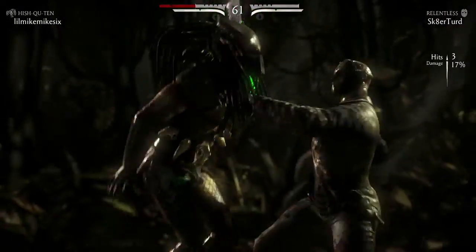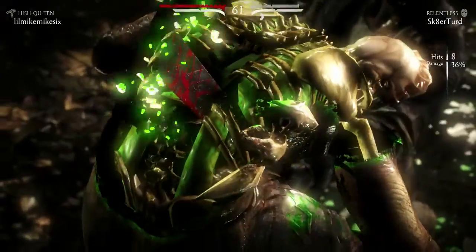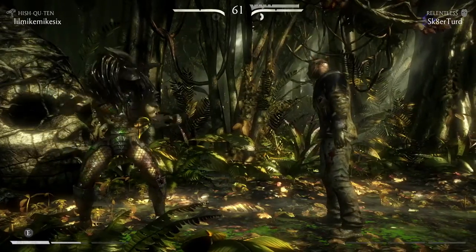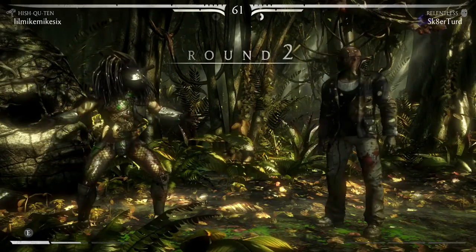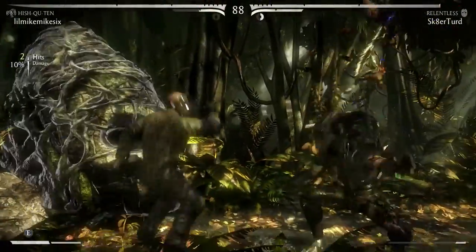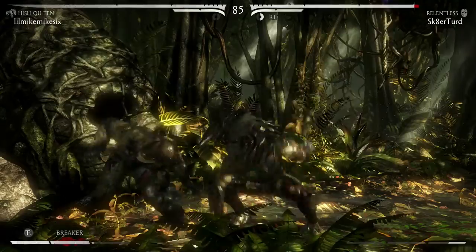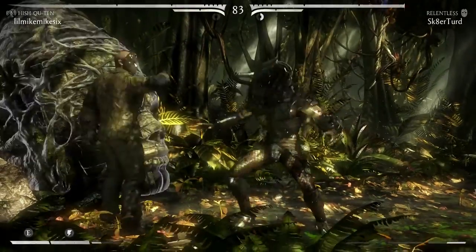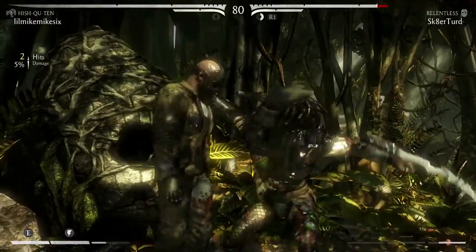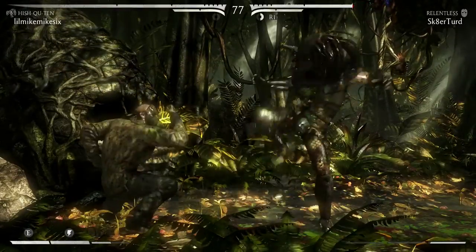That's what I use the Hunter variation for, but I actually use it in a different kind of way — I implement it into my combos. If you meter burn, the lights will come on immediately, so you can actually just knock them right into it, then throw the snare trap down and it'll catch them as soon as it hits the ground. That's how I pull off some combos. I like the snare trap — it's a pretty cool way to attack with Predator in the Hunter variation and get off a lot of damage.